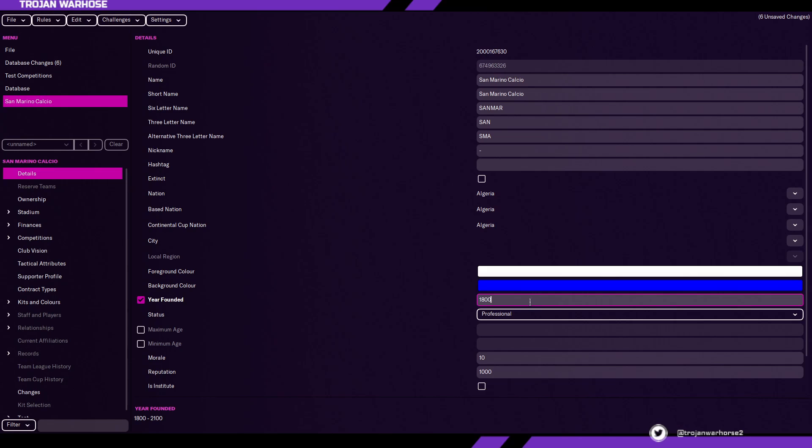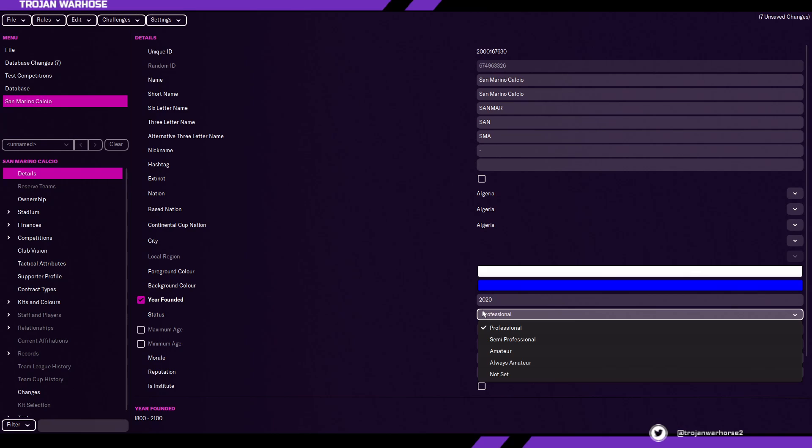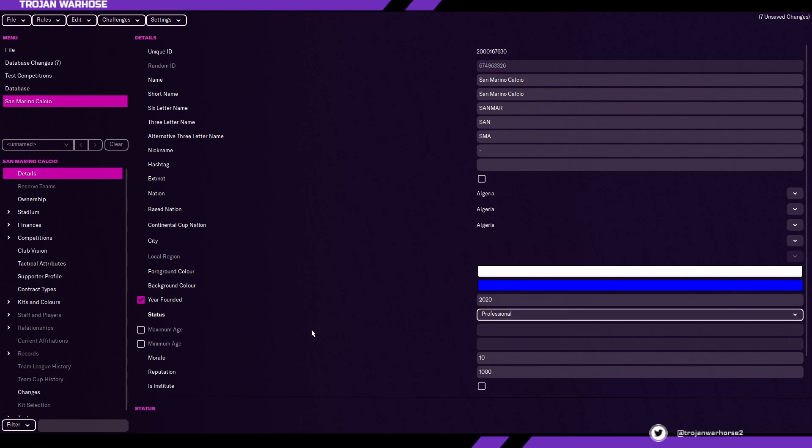Year founded — you can fiddle around with this. You could set it all the way to 2100 and have them introduced at a later date, but we're going to set it at 2020. Then status — you could work your way from amateur to semi-pro to professional. We're going to leave this at professional. Morale is something out of 20, like staff and player attributes, and we're going to ramp that up to 20.